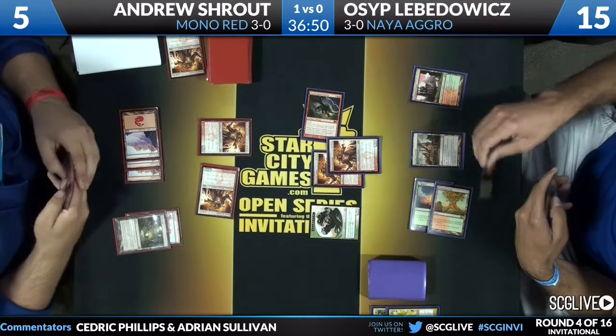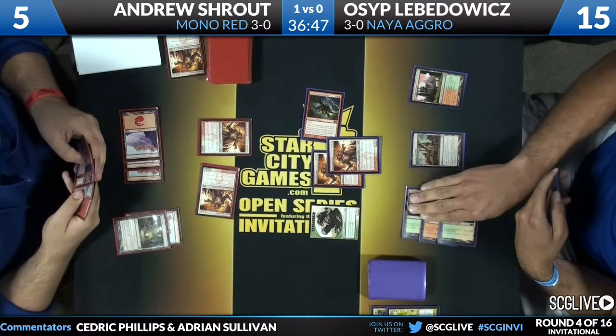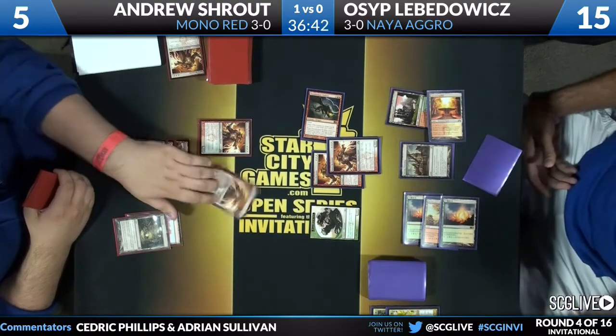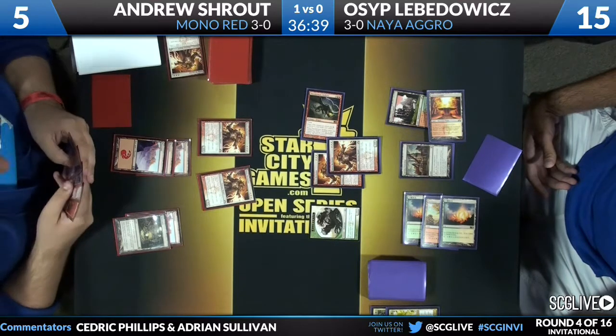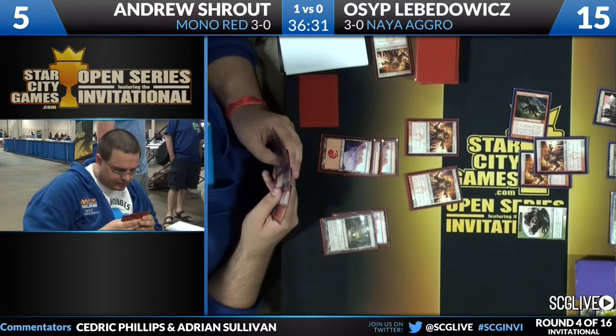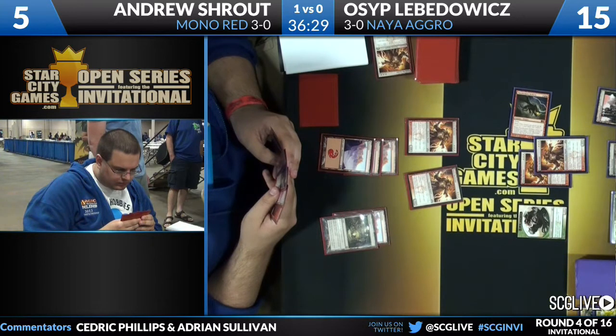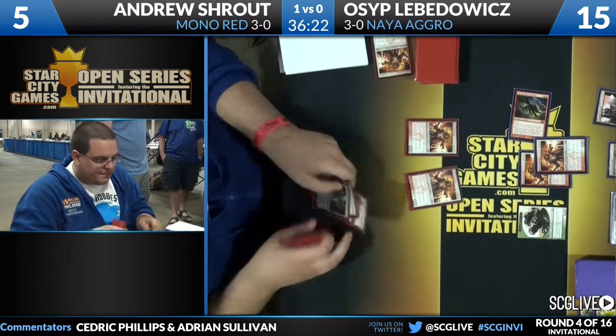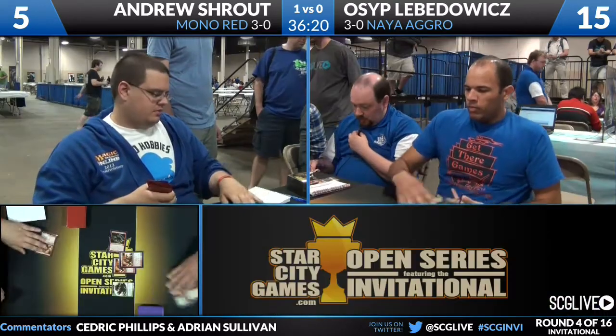I wonder if Osip was thinking about Blasphemous Act as a thing Andrew might be doing, and just wondering if that would get there or not. Right now it would not because Andrew doesn't have it, but even if he did, since they both have Reckoners the non-active player would win should a Blasphemous Act resolve. Shroud draws his card and is just going to concede the game. The way he drew his card and set it down for a very long time — that could be a Bonfire of the Damned, or it could be a ploy.